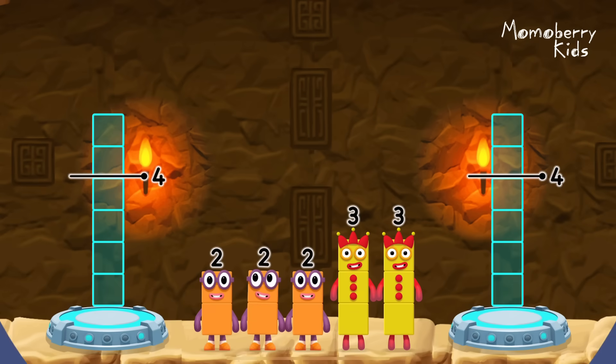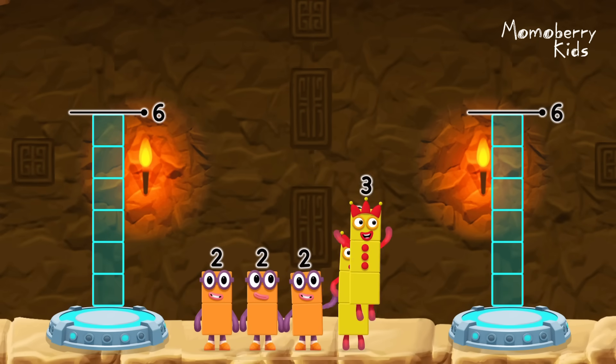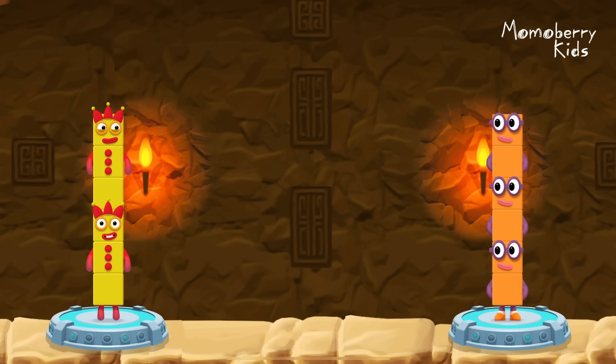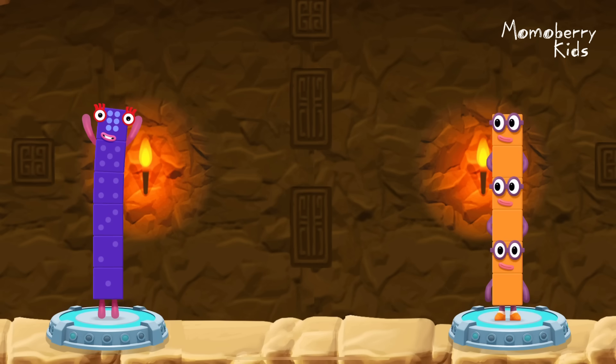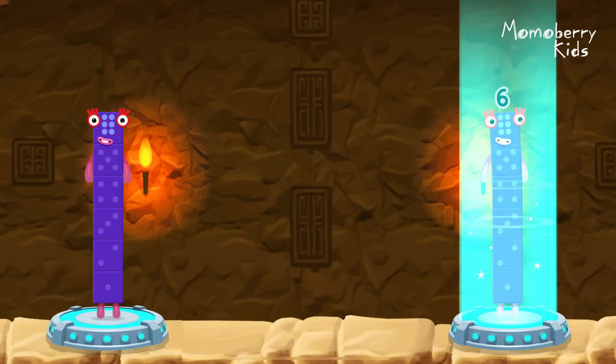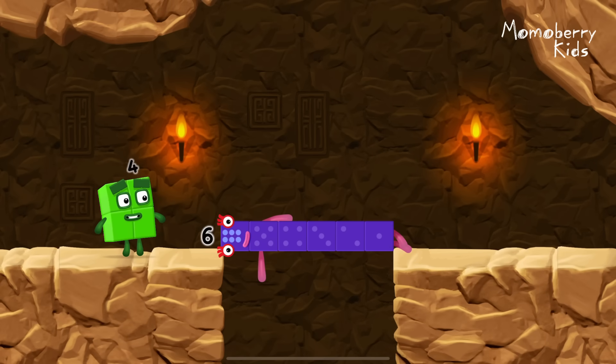Share the number blocks evenly to make two groups of six. Three, three, two, two, two. Correct. Three plus three equals six. Two plus two plus two equals six. Six equals six. Six. Well done.